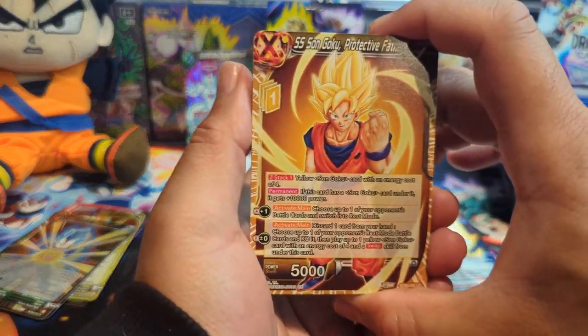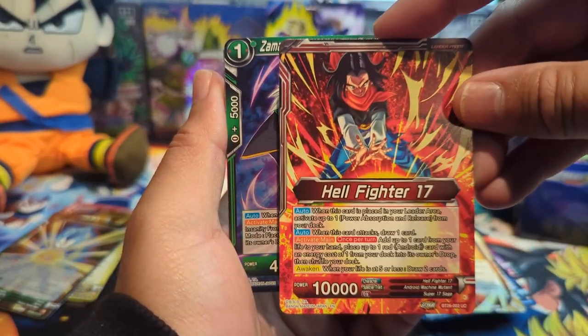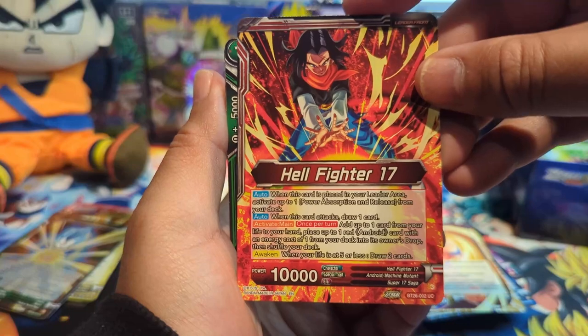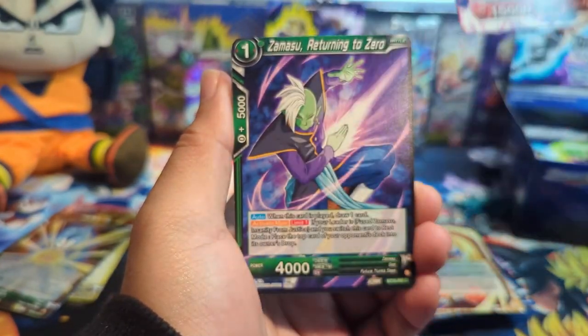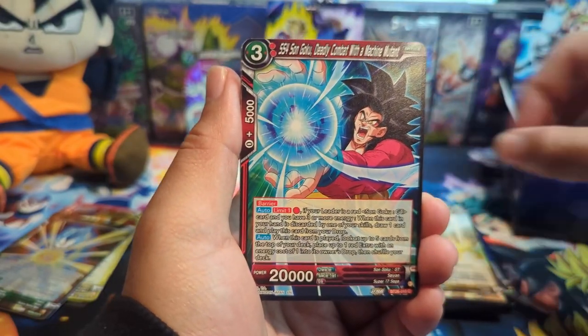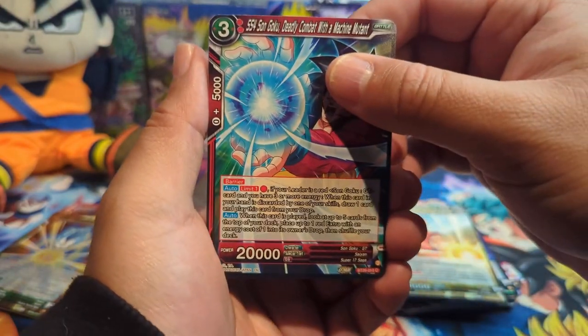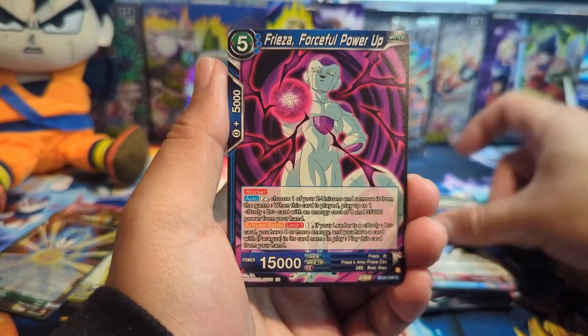We have Goku, Super 17, and here is Hell Fighter 17 — I guess that's the new leader. We have Super 17 Anti-Saiyan Killing Machine. Jerome really hated Goku and the Saiyans — kind of crazy.